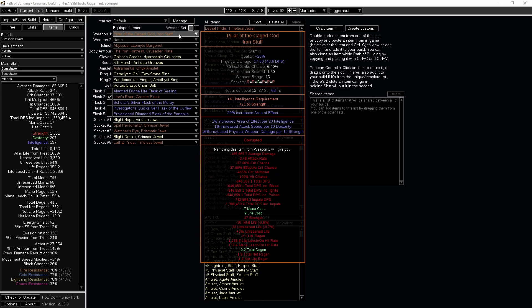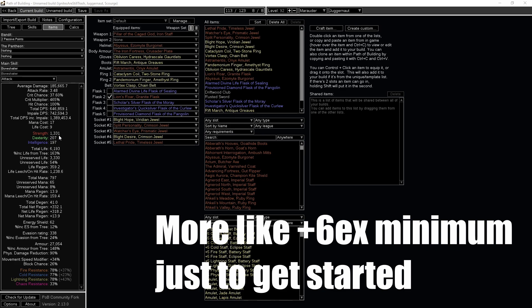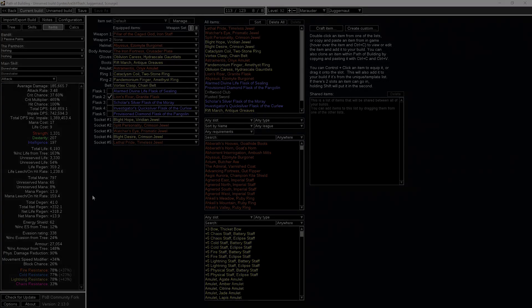This is a strength stacking build using the item the Pillar of the Caged God. This weapon gets 16% increased physical weapon damage per 10 strength that you have, so the more strength the better. Our current setup is sitting at around 1331 strength. This is pretty good and requires a decent amount of investment to get to, but honestly outside of a few items you're only going to end up spending a few exalts, especially if you buy some of the base items and then craft them into usable pieces.